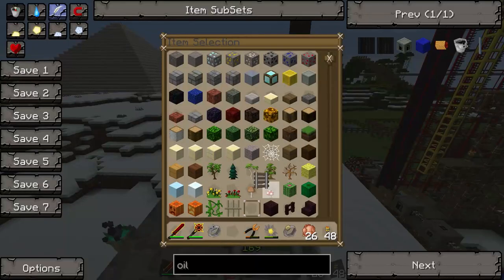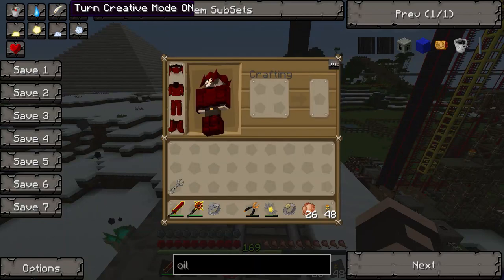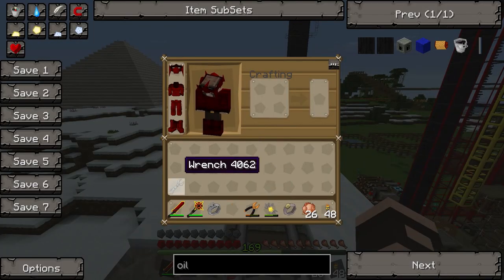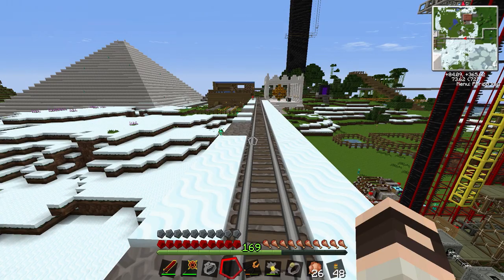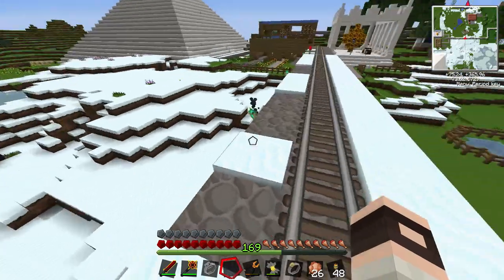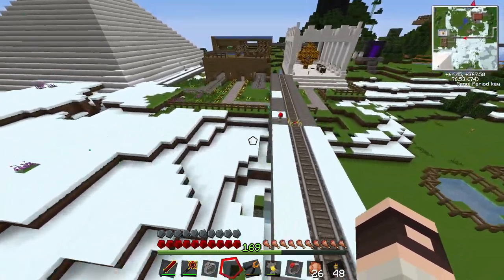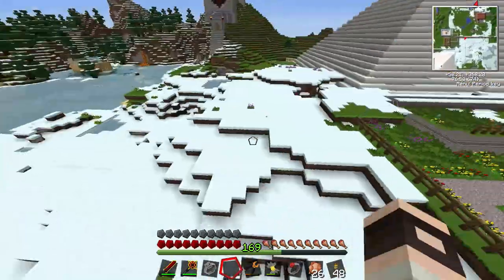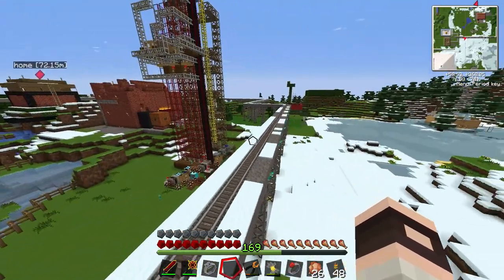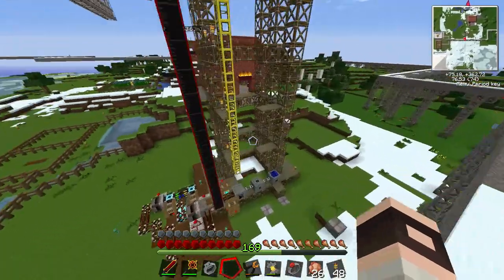We'd already had in mind that we wanted to do a skyblock challenge, which is why we went for Agrarian Skies, just because it's an awesome mod pack. The idea came about that we'd want to destroy everything, and that would nicely lead on to the idea that the only thing to survive the cataclysm was the small little island of dirt.